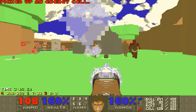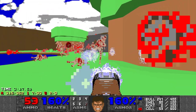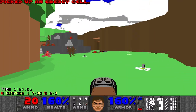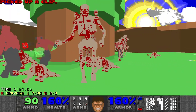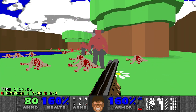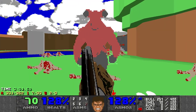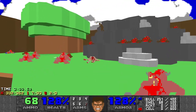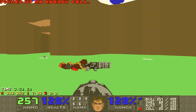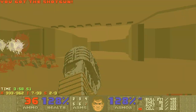I might want to use these rockets on the arachnotrons. Hopefully they're injured or dead soon. Looks like they didn't do any infighting. You can press the switch and then leave, but let's get the secret and kill the enemies we missed.